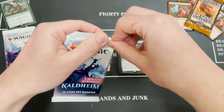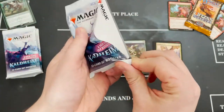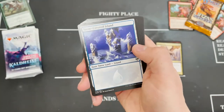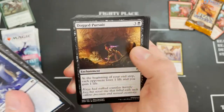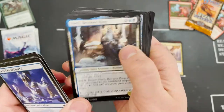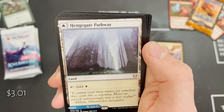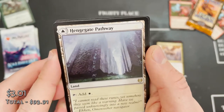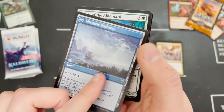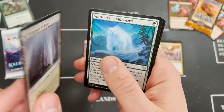Maybe in the last few packs something will treat me really well. That land slot there — I'm glad that in England we don't have the packs where the rare comes out first. Ascendant Spirit — we've got a double rare pack! Not triple rare as I flip it over to spoil it — the Mistgate Pathway.